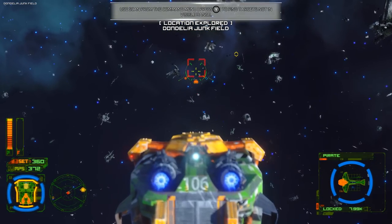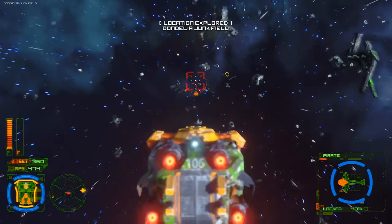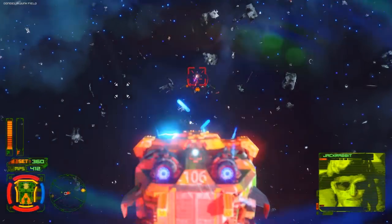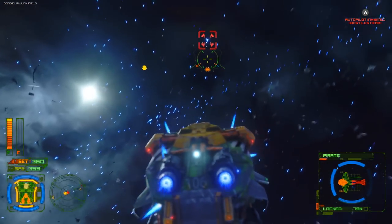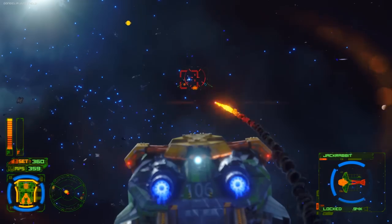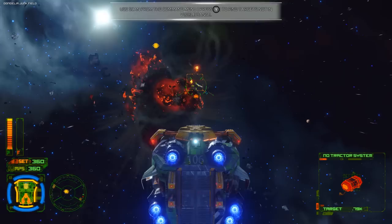I'm not sure how I feel about the left trigger being the auto aim or auto track, but you know what - I'm seeing a pirate so I just want to attack. I know that we do have rockets so I kind of want to test that out. It locks on and you can send rockets and he's down.